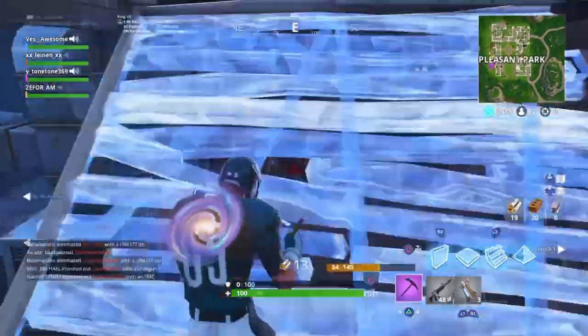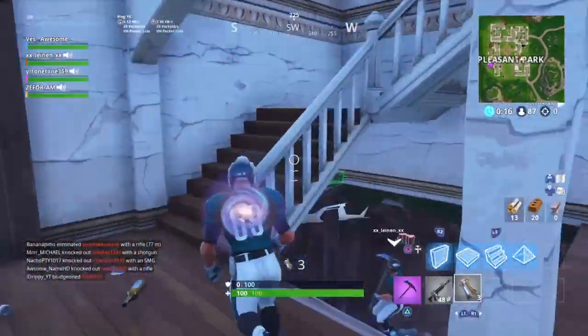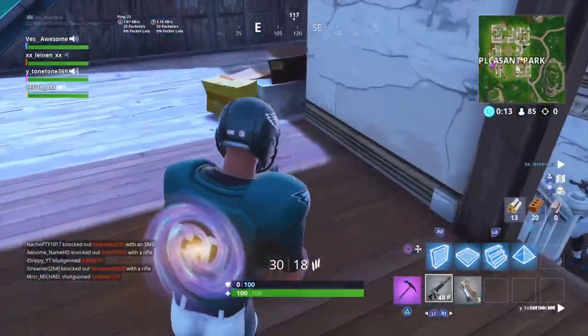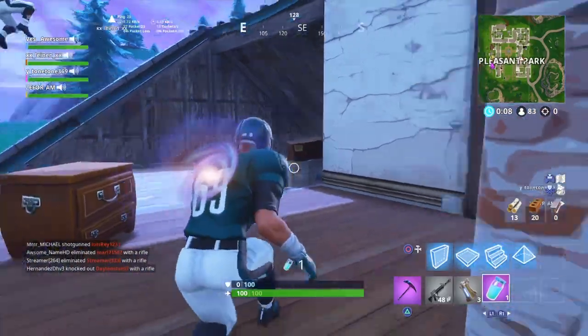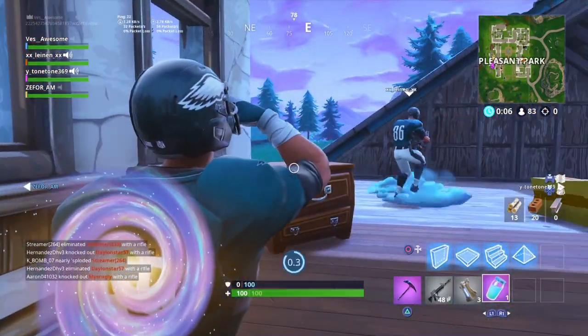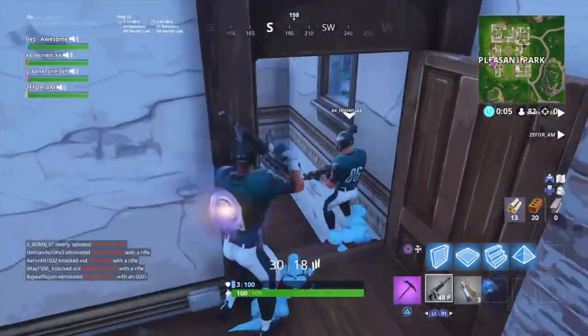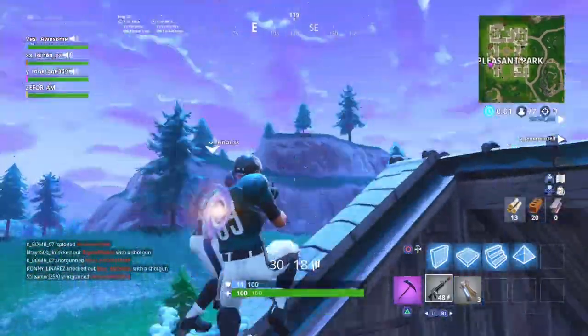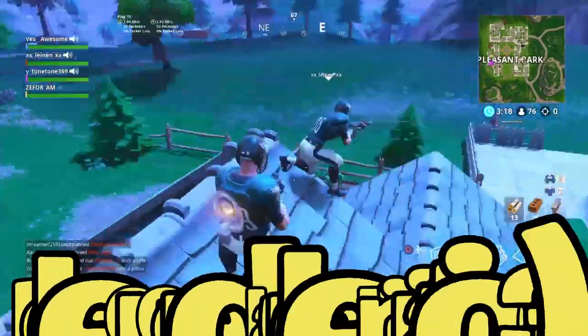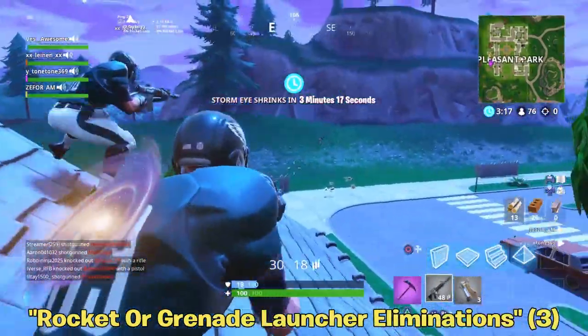The dynamite challenge is going to be super fun because dynamite is already fun to begin with. If you've played the Wild West LTM, what you can do is go into that mode — there's glider redeploy in it — just get into a little build battle and once it's going, chuck dynamite at the structures. Boom, nice and easy.